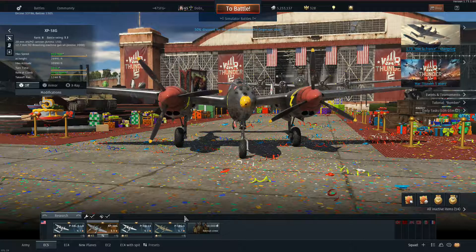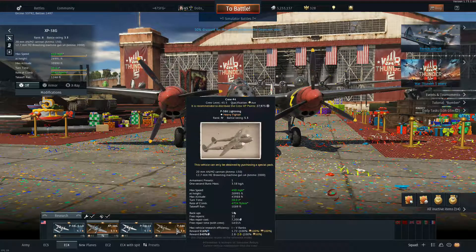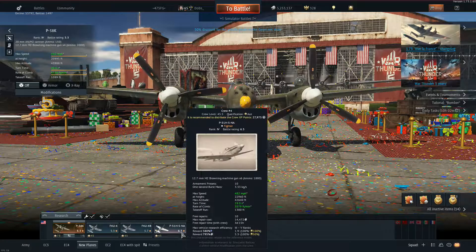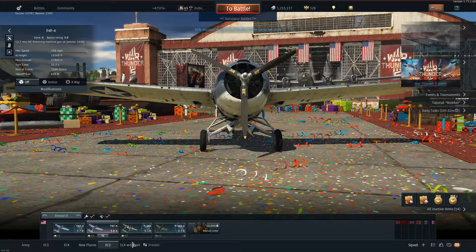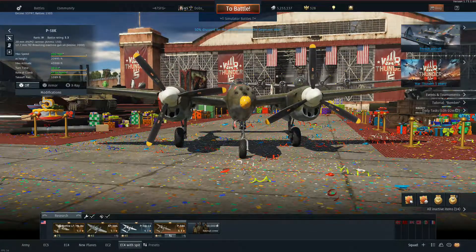Let's look at presets really quick. You can see down at the bottom — I click EC3 and I get all my planes that I use for EC3. If I click EC4, I now get a K model added in. EC3, EC4 — and here I've got some new planes. There's EC2 with my lesser planes, and here's an EC4 with an Americanized Spit.